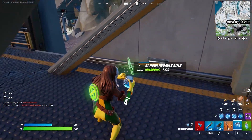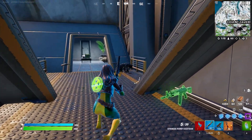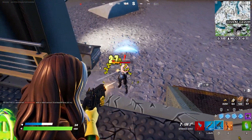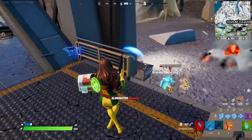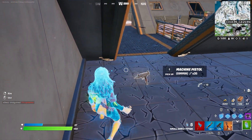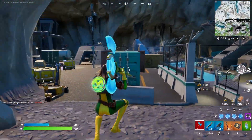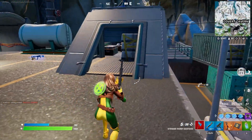Oh my god, he's so accurate. All right, we got him! Let's pop our minis and then grab his key card. I am not taking his Mythic SMG though because the recoil on that thing is absolutely terrible — some of the worst recoil I've ever seen in this game actually. Maybe I'm just terrible with it, I don't know.